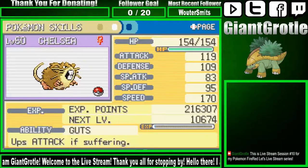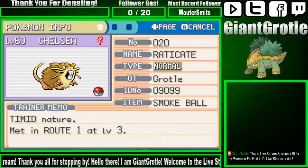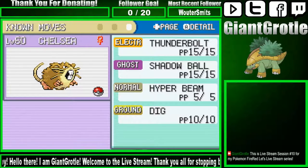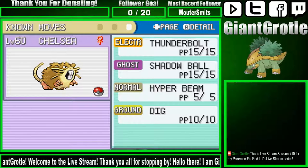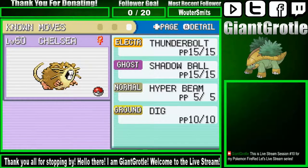Chelsea my Eradicate — she has a Smoke Ball as a held item. Later we're gonna replace that with the Silk Scarf, but that's not until after the game on one of the Sevii Islands. That raises the power of Normal-type moves, which would be good for Hyper Beam. Chelsea knows Thunderbolt, Shadow Ball, Hyper Beam, and Dig.